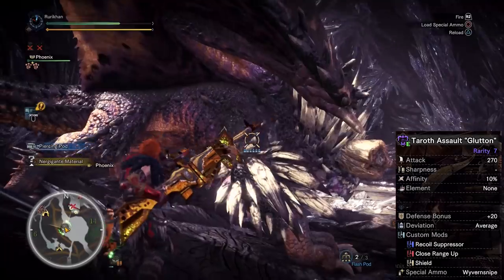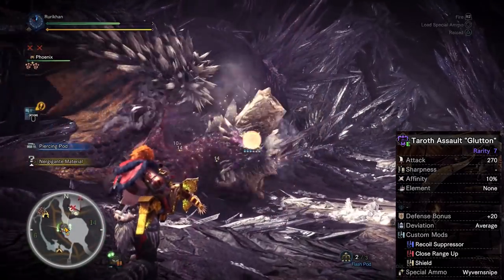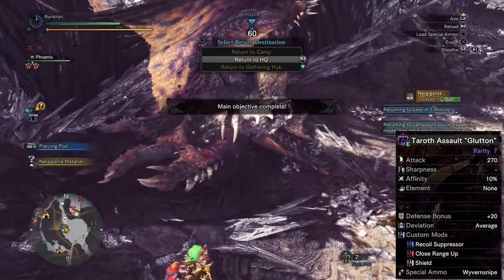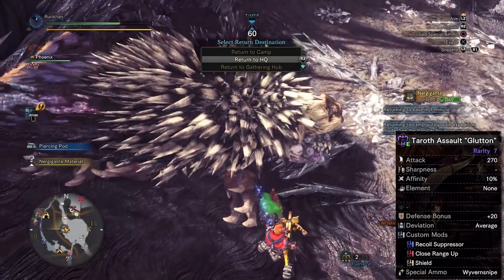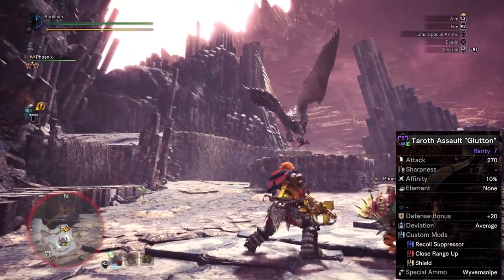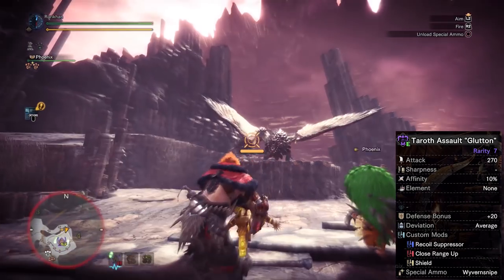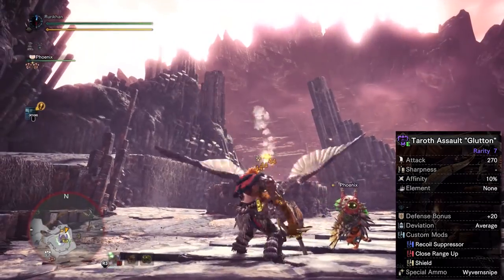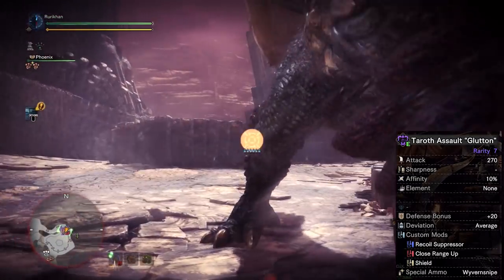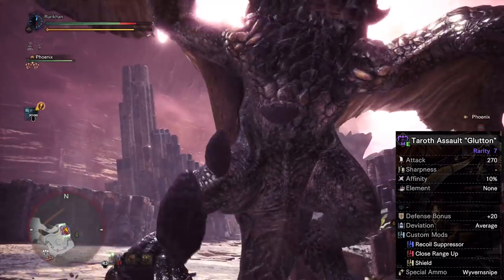In terms of mods, I went with recoil suppressor, close range up, and shield. You can change this around if you want a different play style. I like having the shield so I can block attacks if I actually need to. The recoil suppressor allows you to fire and move while firing spread ammunition level three, which is pretty good. Close range up is pretty self-explanatory — if you're going to be using spread ammunition, you're going to be pretty close to the monster's face, so close range up is going to increase the damage you're doing.